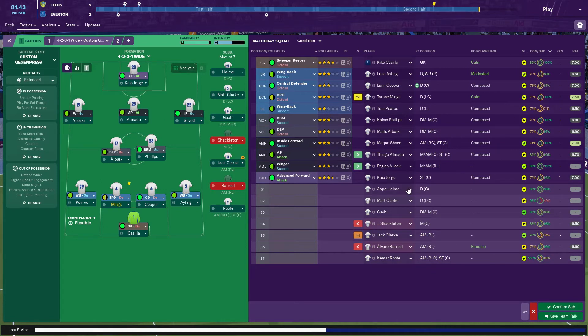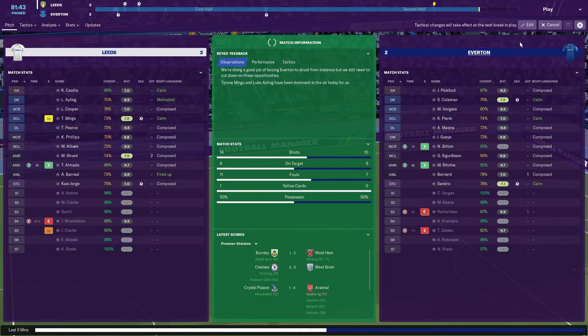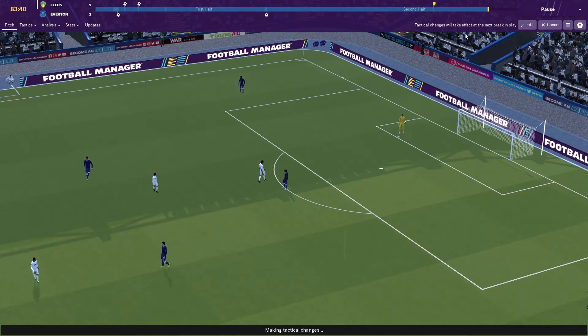I've got to bring Ali Oski on because Brille's not really had a good game. Clark's not really fit but I want to bring him on for a bit of match sharpness - putting him as a no-nonsense fullback on defend. That means Ali Oski can go on attack because he hasn't got to come back and support the wingback - he's not a wingback. There's a highlight - they're gonna take it short, Holgate with it, I think that's Matt Ritchie dealing with it.